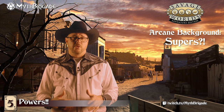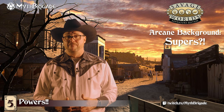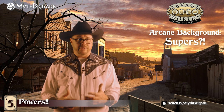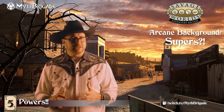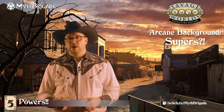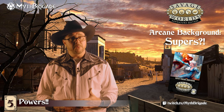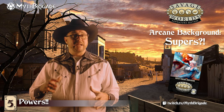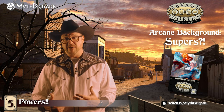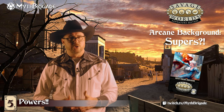One last note: though the power system covers most otherworldly abilities characters may have, there is a gap. Full-on four-color superheroes like Superman, the Hulk, the Fantastic Four, or Spawn push the mechanics a little far. For that, you'll want to pick up the Savage Worlds Superpowers Companion — which Myth Brigade is proud to have helped kickstart. This expansion introduces great rules for creating superheroes, super villains, secret fortresses, and for running various styles of high-powered superhero campaigns.